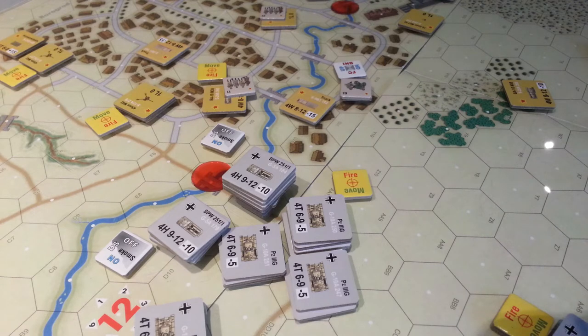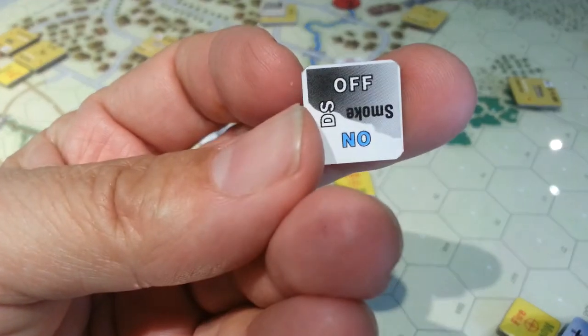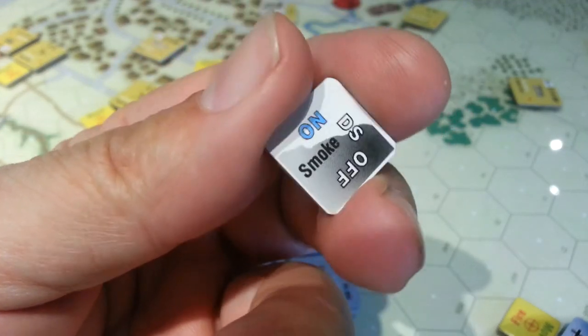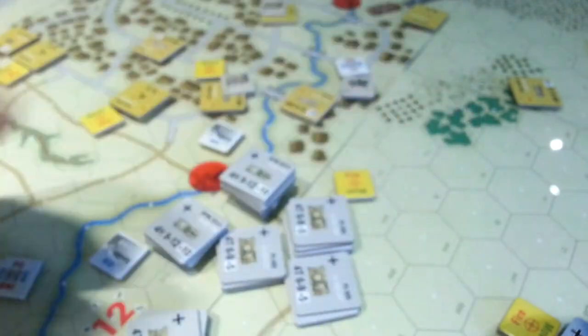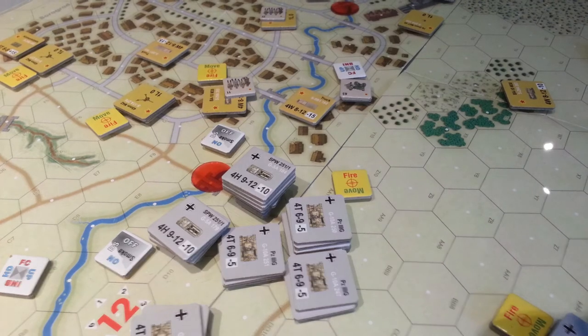I'm trying to use smoke for the first time and use it correctly. I had a few concerns over whether it was what they'd call open or closed sheaf, and how smoke was actually applied onto the map. You'll see on the counter it's got this on/off business - it comes on the map, you put it on, then in the turn you flick it off, and the next turn you physically take it off the map. That all makes good sense. You also have to roll to see whether or not you can actually fire the smoke.